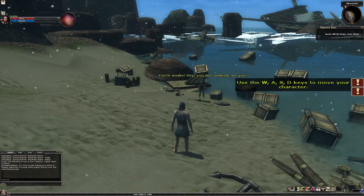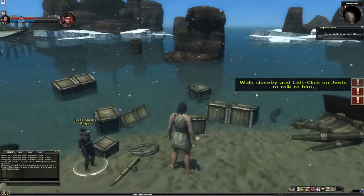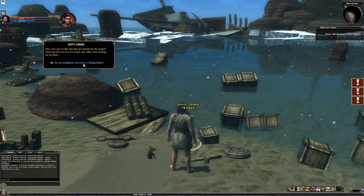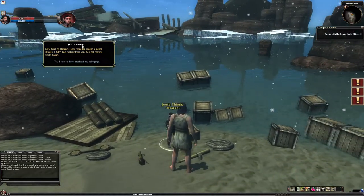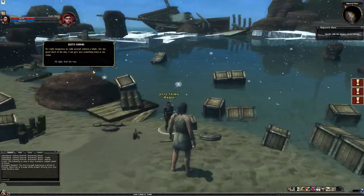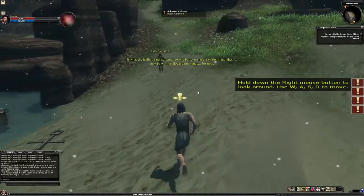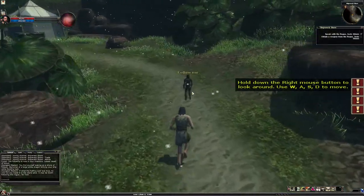The game tells you to walk close and left-click on Jeets to talk to him. He says he owned the ship that got attacked by the dragon and I'm the first survivor he found. When I ask if he's looking for survivors or looting bodies, he says don't blame a poor rogue for making a living. He offers to give me something back at camp, and we follow him.